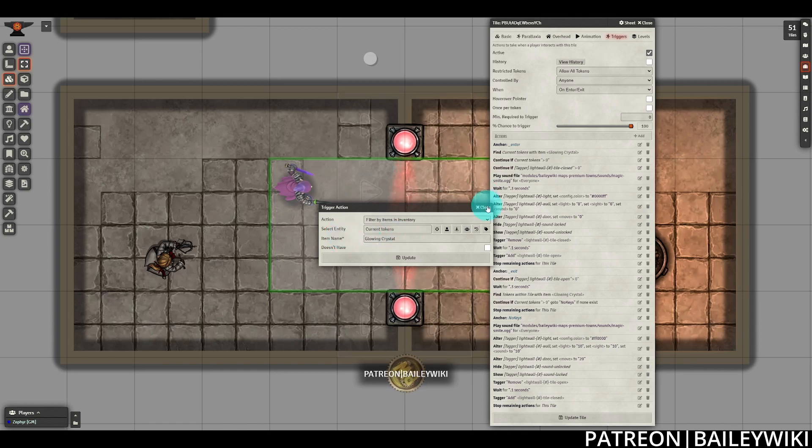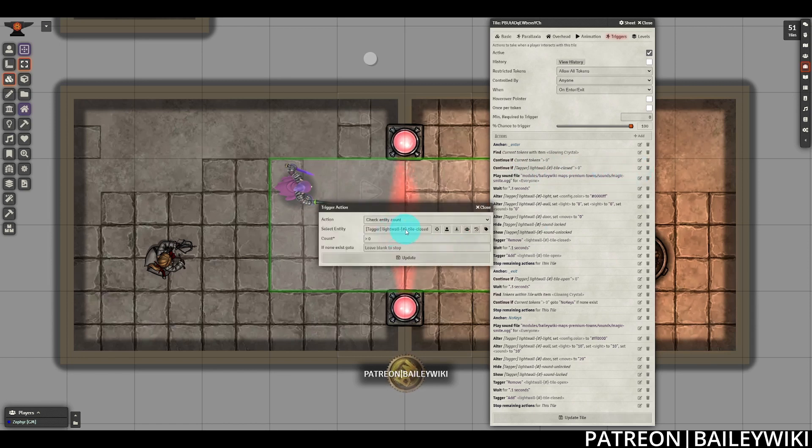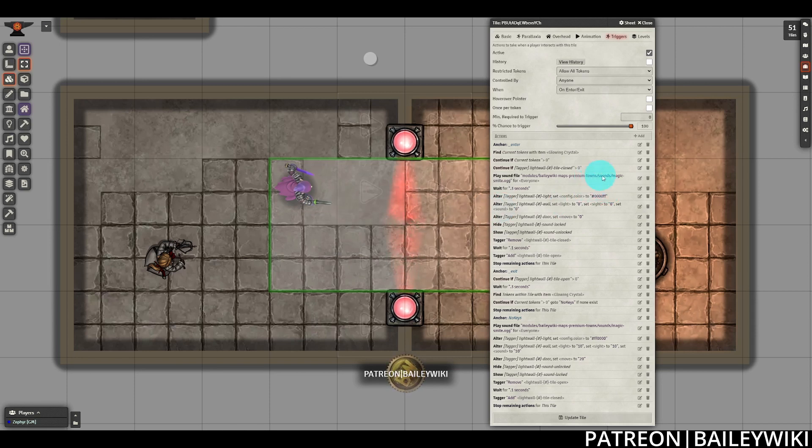If you don't want to use a glowing crystal, you can rename it to whatever you want. Then we're going to continue only if we actually have a token that has the item, otherwise the wall is just not going to change. We're also going to check to see if the wall has the closed tag — this is searching the entire scene for this particular tag, and that's why it's important to use the wildcard feature to make sure it's this specific wall. Having the closed tag check is really important because otherwise we might have something where the opening sound plays again when the door is already open. Then we're playing sound files, waiting just a couple of seconds, and altering our walls, lights, and sounds to reflect our open state.